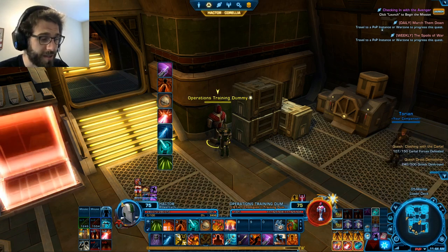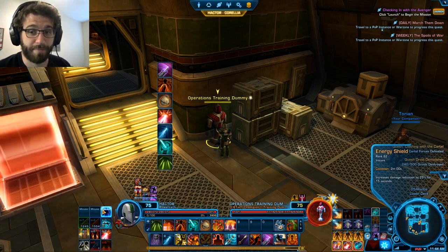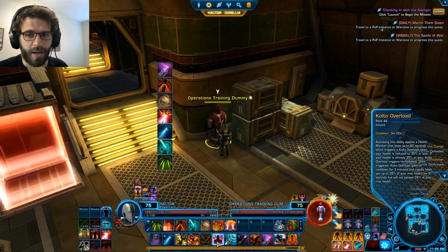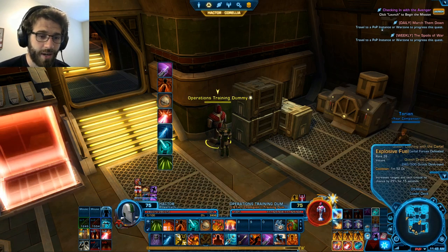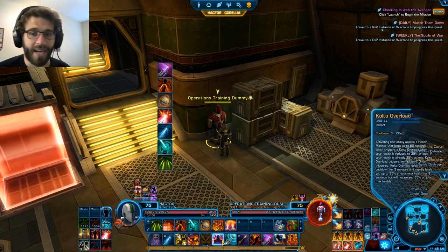The first defensive cooldown is Energy Shield — a straight 25% damage reduction for 15 seconds on a two-minute cooldown. Kind of sucks, but it's free DR, so if you're getting tunneled, pop it. Just don't rely on it to save you. The next is Cultal Overload on a three-minute cooldown compared to other specs which have one-minute cooldowns. It heals you up to 35% health and kind of sticks you there. It's free healing up to that 35% mark. It keeps you alive in desperate situations but won't heal you to full like a Juggernaut would. Just be aware that you're going to delay death, not prevent it.